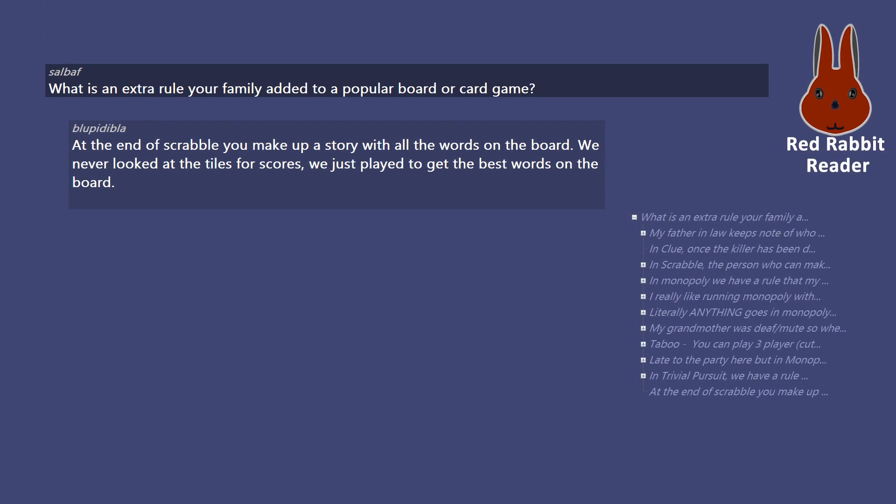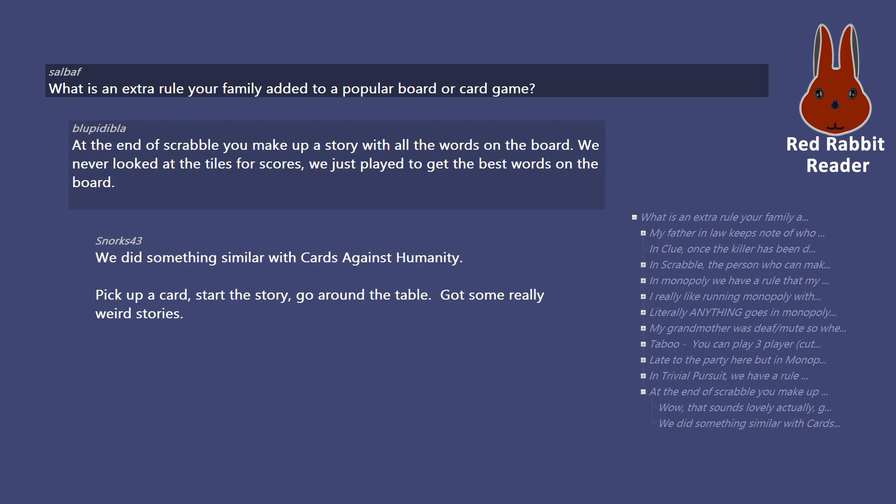At the end of Scrabble, you make up a story with all the words on the board. We never looked at the tiles for scores — we just played to get the best words on the board. That sounds lovely, and good to spark creativity as well. We did something similar with Cards Against Humanity: pick up a card, start the story, go around the table. We got some really weird stories.